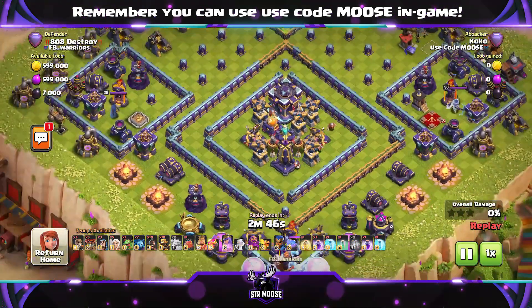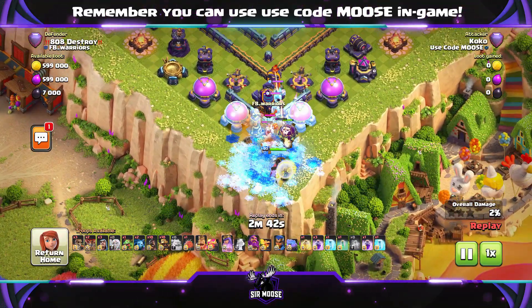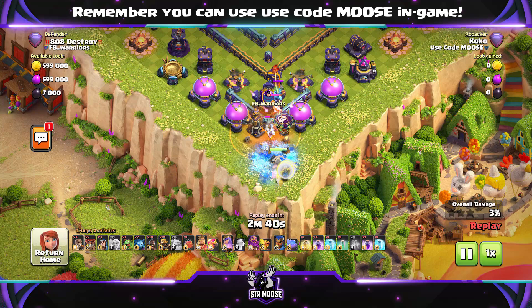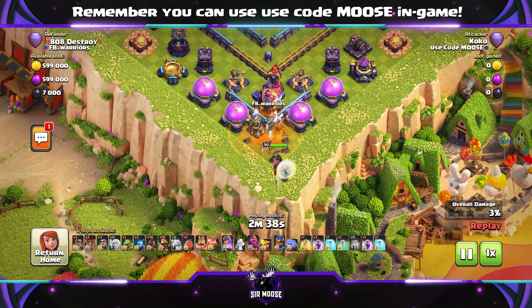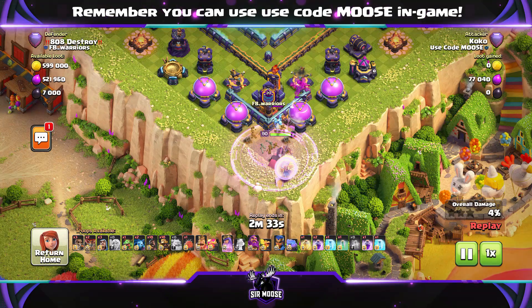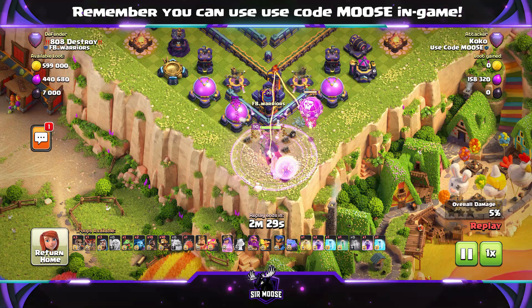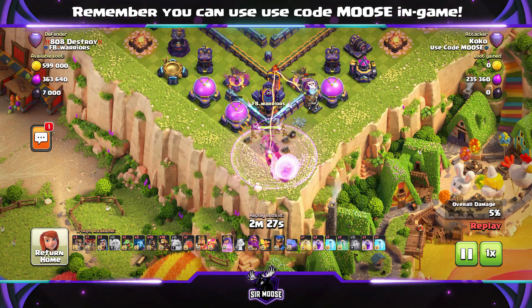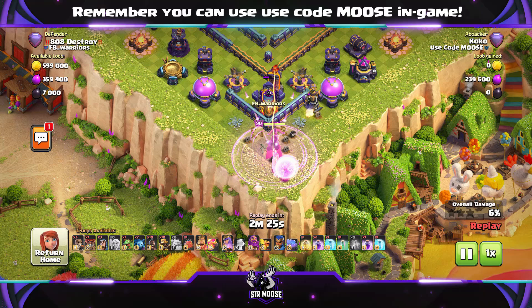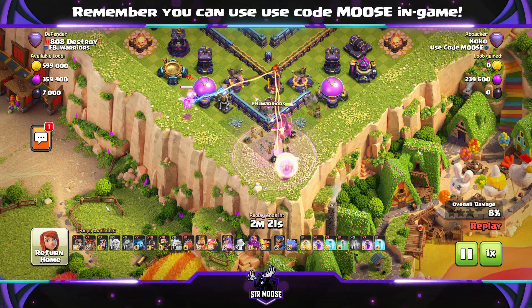A Queen Walk there at the bottom corner. This can get difficult - the Clan Castle troops are there. Even though the Clan Castle with the Super Minions looks easy on the edge of the base, the amount of times I've thought it was easier than it is has just ruined the attack. Thankfully it's going okay here with the Queen and the Healers taking out the Clan Castle troops.